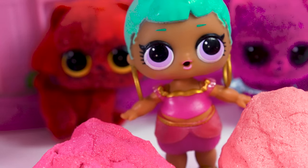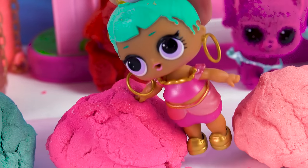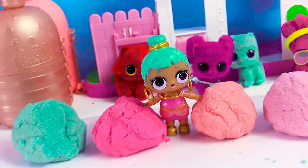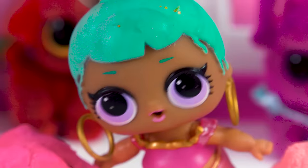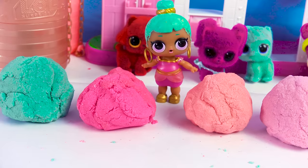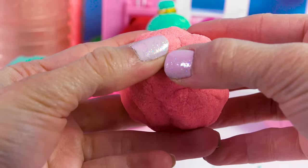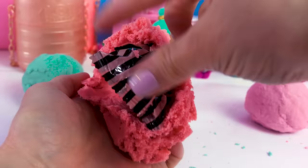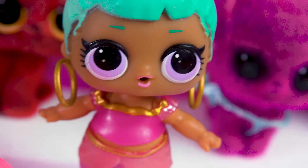Genie asks, 'What about the surprises?' Wait — what surprises? What are you talking about? 'The surprises, Cookie. You have to dig into the sand balls to get out the surprises.' Wait a minute — are there surprises inside of these sand balls? 'Maybe. You have to open them and see.' Did surprises magically appear in each one of these sand balls? Let's start digging through the sand. There's a surprise blind bag inside! How did that magically happen? Genie magic.